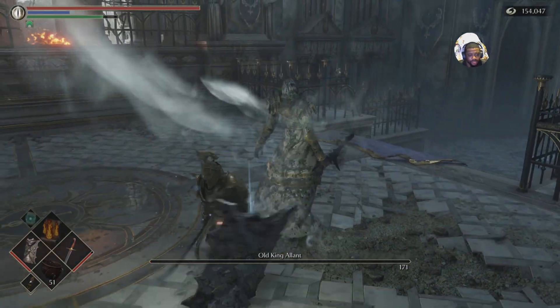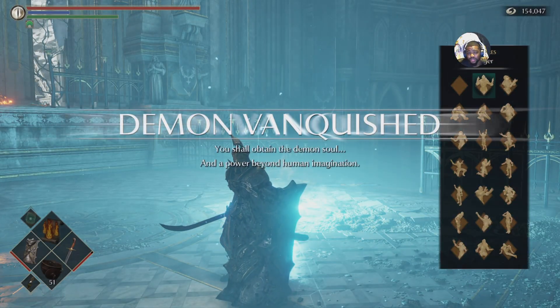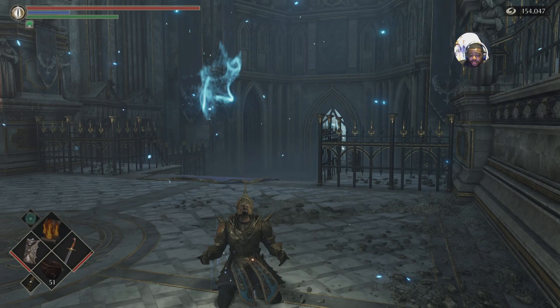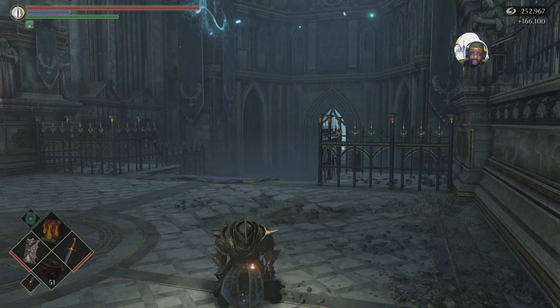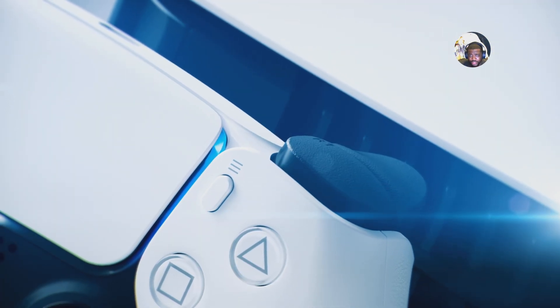Get him out of there, and just like that you take him out. Like I said, that's the most efficient, most effective way to defeat Allant. If you want any more tips or tricks, maybe something you might not have discovered, be sure to like, subscribe, and follow. Have a good day, I appreciate you watching.